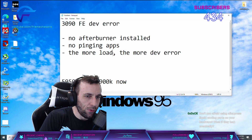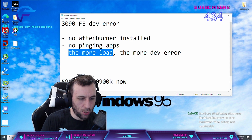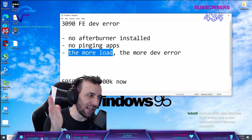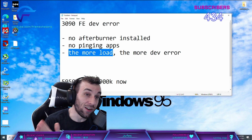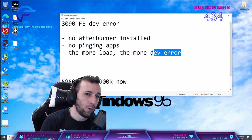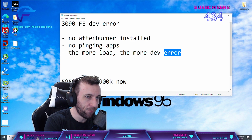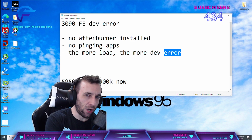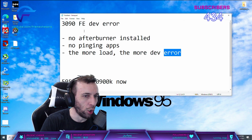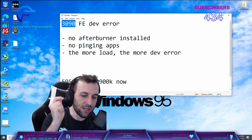Now, this is really important. If you have a 3090 FE, you might not get dev errors right now. But when you overclock your CPU and RAM, you're able to push way more FPS, putting way more load on your graphics card. Dev errors start coming up.